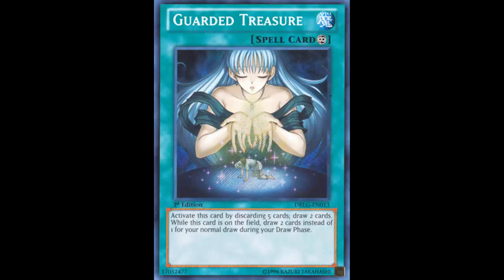Yu-Gi-Oh is a fast game. It can end in a matter of seconds — there are OTKs, there are FTKs. Those eight thousand life points can drop at the blink of an eye and you won't even see it coming.